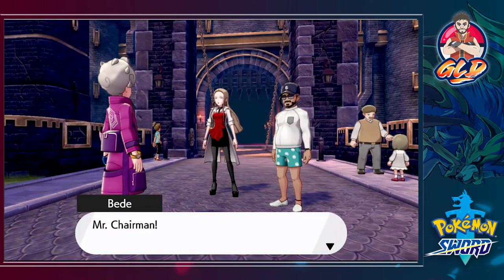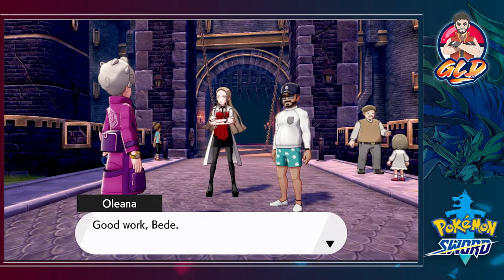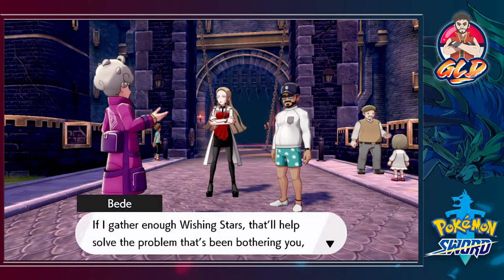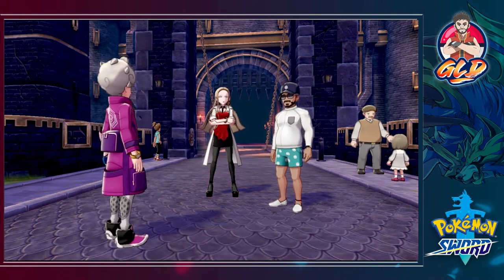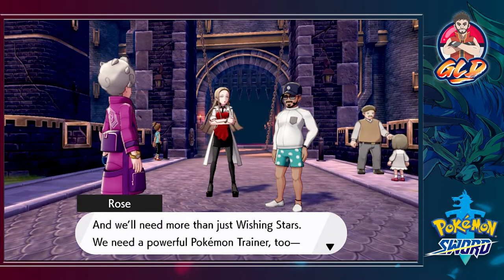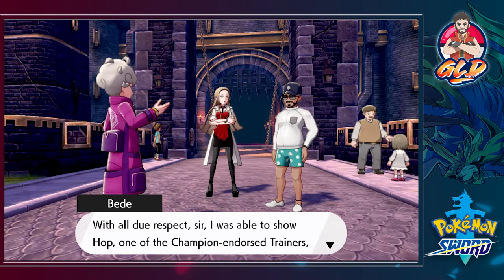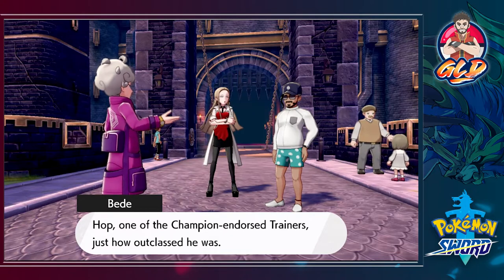Here we are in Hammerlock, and Bede is right here in front of the Chairman. Bede says: 'I've been collecting both wishing stars and gym badges as fast as I can.' The Chairman replies: 'Good work Bede, I'm glad you haven't forgotten that it was the Chairman who endorsed you.' Bede asks if gathering enough wishing stars will help solve the problem, and the Chairman says it's for the future of the whole Galar region — they need more than wishing stars, they need powerful Pokemon trainers, someone like the Champion.